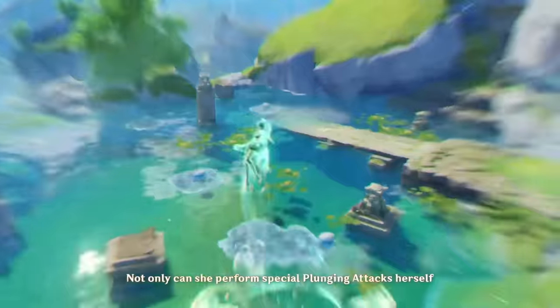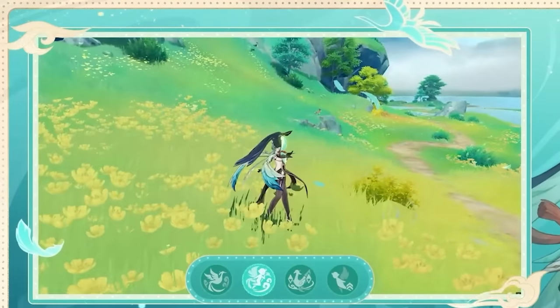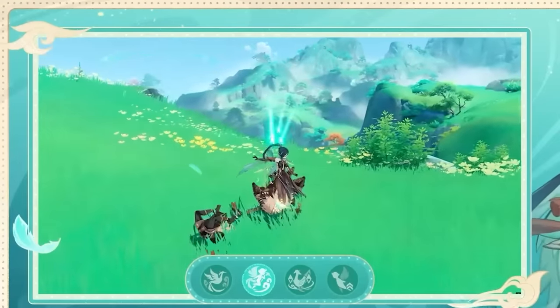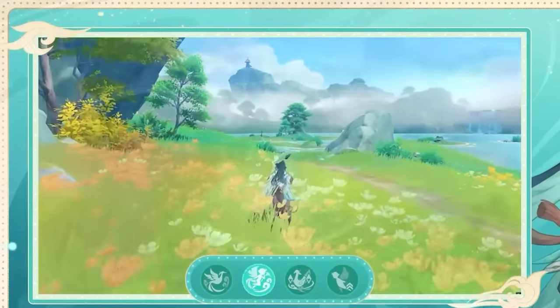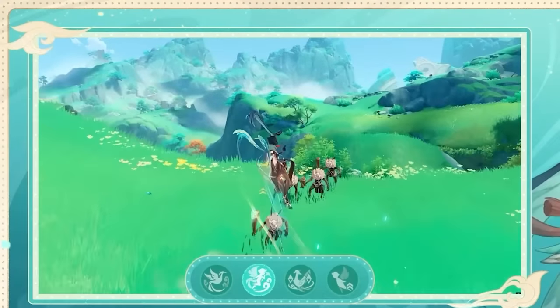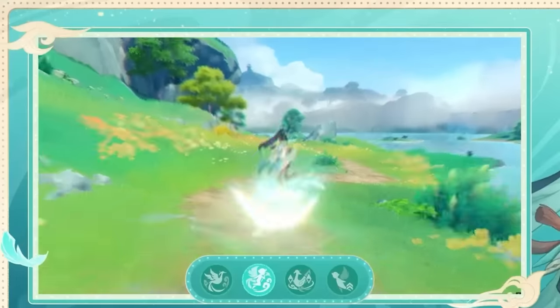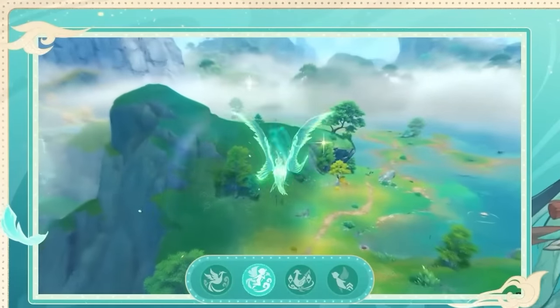Her passives also provide further plunge buffs. Her skill is used to activate one of her passives — when Drift Cloud from her elemental skill hits an enemy, it'll provide one stack which will increase plunge crit rate depending on how many stacks you generated. It maxes at four stacks and will provide up to 10% crit rate. It's one stack per enemy hit, so try to hit four enemies at once for maximum effect. It's an overall mid ability, which becomes worse when facing single-target bosses, as the crit rate buff is very low.